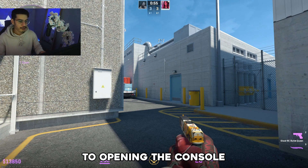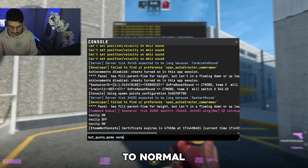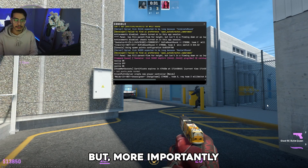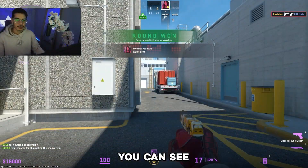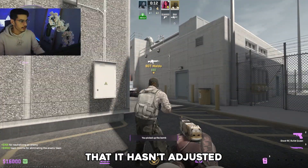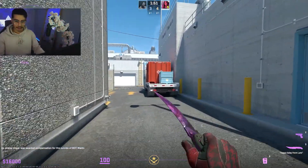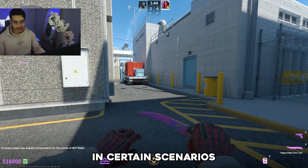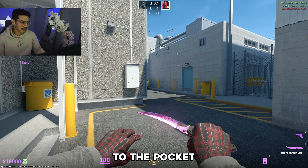Let's go back to opening the console and type 'bot_quota_mode', and we want to change that to 'normal'. What this does is it sets the bot quota mode to normal. But more importantly, if I kill this bot here and we finish the round, you can see that it has not adjusted the bot quota. If I go back and change it to 'fill', it has now removed one of the bots to balance out the teams. So that might be useful for you in certain scenarios — it's just one to add to the pocket of codes that you know.